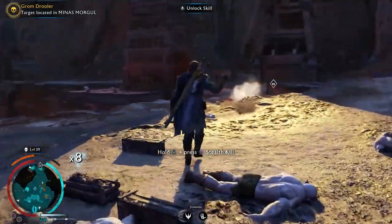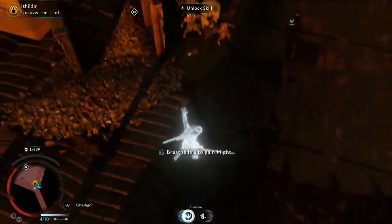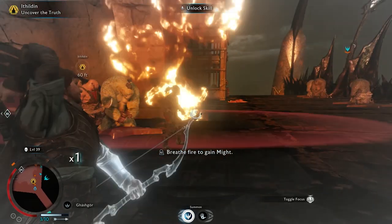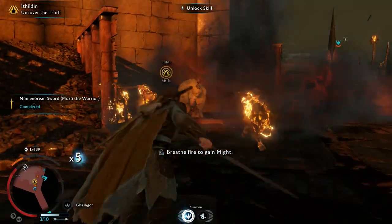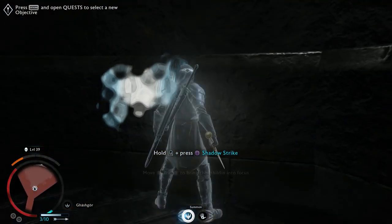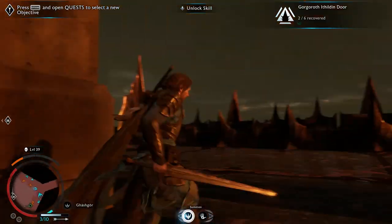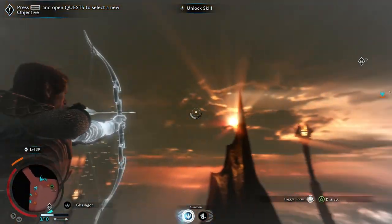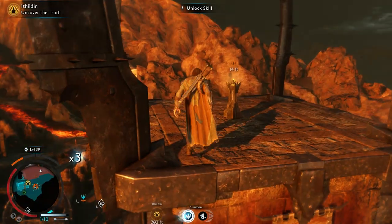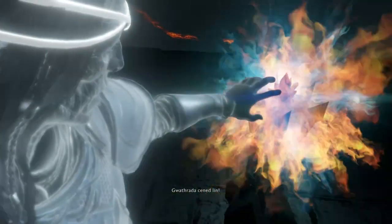So how do you get these amazing pieces of the Bright Lord set? You can get them pretty early on, as soon as you get access to all five regions in the game. You've probably already encountered Elven fragments on walls that you can collect by going into the rune vision and turning your analog sticks to make the letters appear. There are six Elven fragments hidden in all five regions. Collecting them all will get you one step closer to the full Bright Lord set.